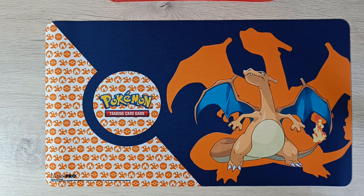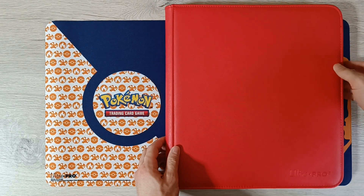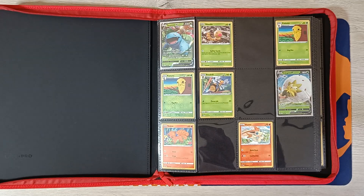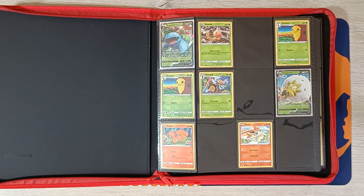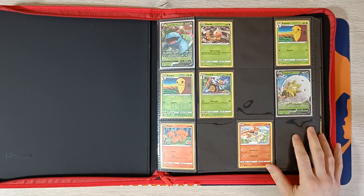Hi everyone, it's Dynamics Dragonact here. In this video I'll be showcasing my Champion's Path and Shining Fates binder. Let's jump straight into it. So page one we have the Venusaur V and Elagos V. It's a very small set with only 74 cards.